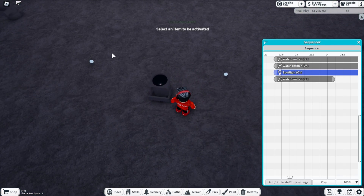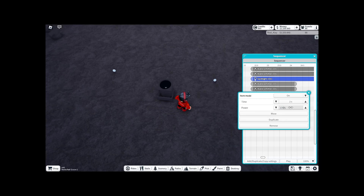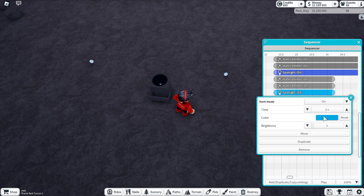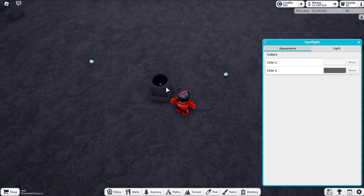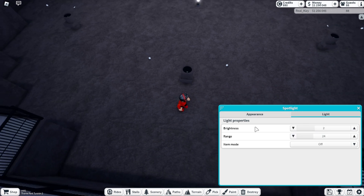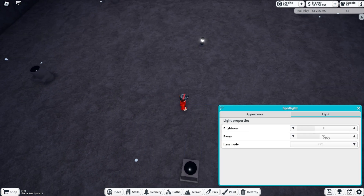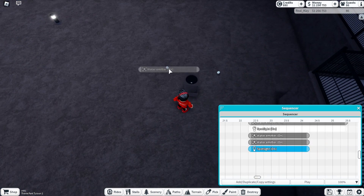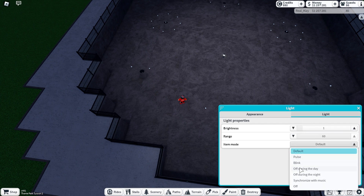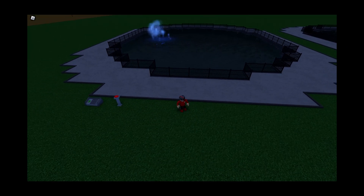Now we're going to add these three little patterns at the front - the two side emitters at 175 strength. The spotlight for this is going to be white at range 3, dragged to exactly the length we need. This spotlight's range should be a little higher at 45 since it's more spread out, and the others can be just 30. We add all the remaining emitters and spotlights, turn off the work light in the front and middle, and let's see what this looks like.